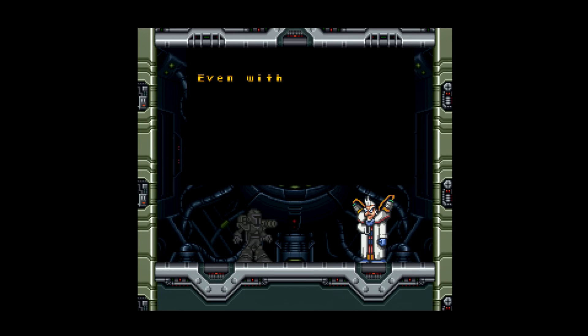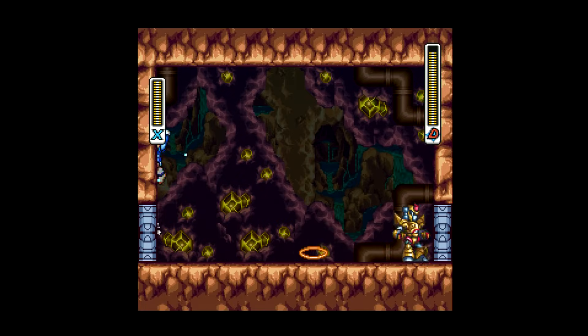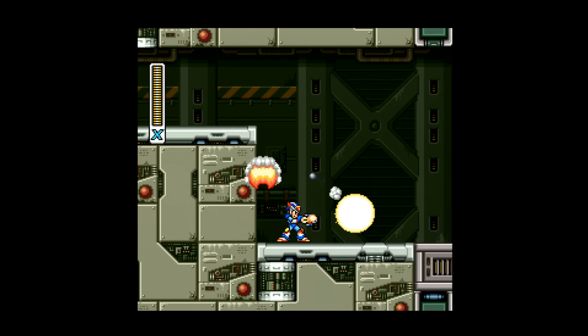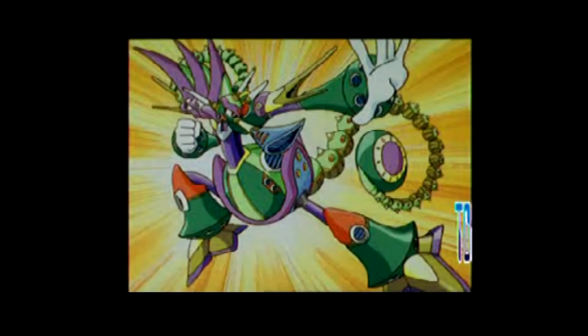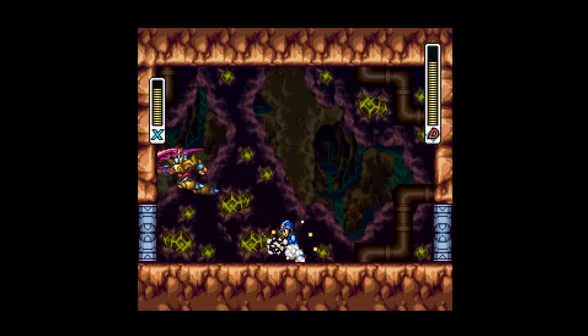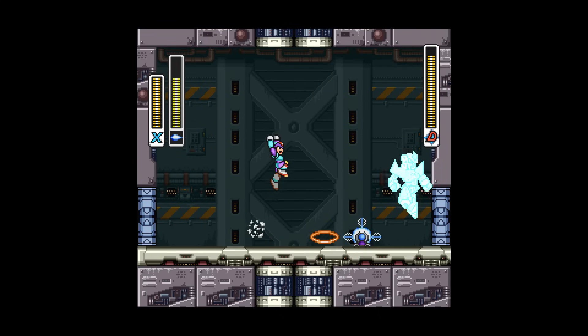This is actually way less complicated than it looks. Bit is the first of the two you're forced to fight. He'll appear in whichever stage you do 3rd, 4th, or 5th. For me, these levels will be Blast Hornet, Neon Tiger, and Toxic Seahorse, so Bit will appear in any one of those stages. We have one of his two weaknesses, Frost Shield, so he's a non-issue for me. His other weakness is Triad Thunder, if you were curious.